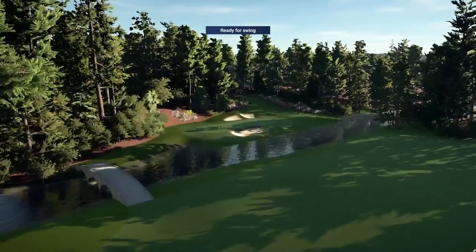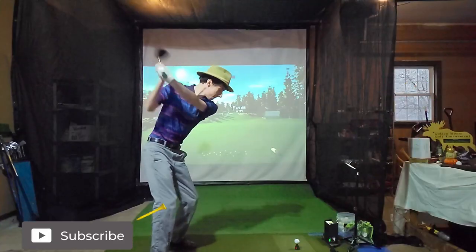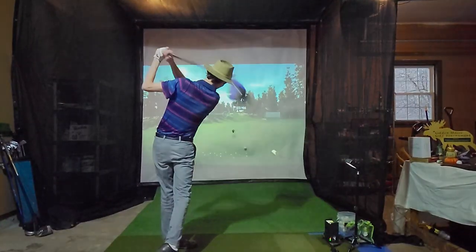Welcome friends to week number seven of the Muskrat Link Sim Tour, where we battle against the best golfers in the world for cash, titles, and most importantly, points to secure our place on tour. Be sure you are subscribed to support this exclusive content. Let's head over to the first tee at Whistling Straits.